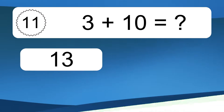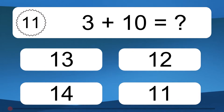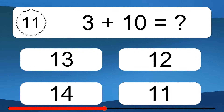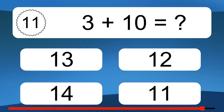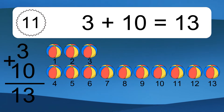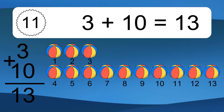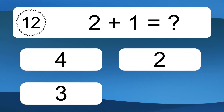3 plus 10 equals what? 3 plus 10 equals 13. Let's count it: 1, 2, 3, 4, 5, 6, 7, 8, 9, 10, 11, 12, 13.